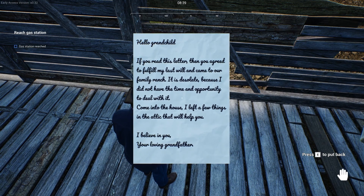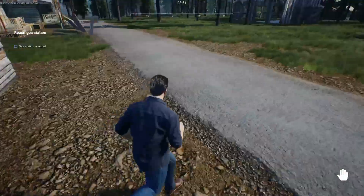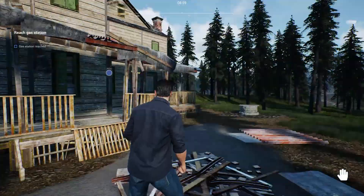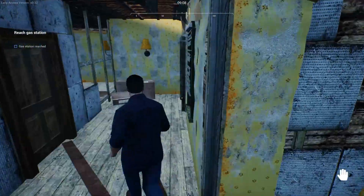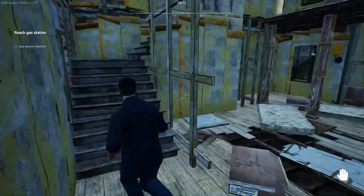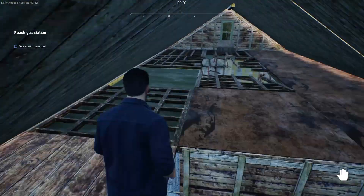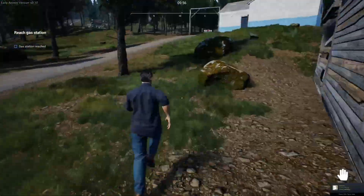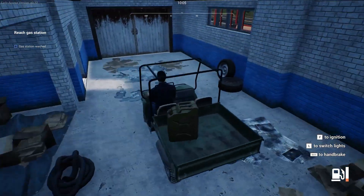You start out in the shed. The letter reads: 'Hello grandchild, if you read this letter then you agree to fulfill my last will and come to our family ranch. It is desolate because I did not have the time and opportunity to deal with it. Come into the house - I left a few things in the attic that will help you. I believe in you. Your loving grandfather.' You'll find a chest with a gun, some money, and other objects. A second letter says to take the revolver into the forest, as there are wild animals that can cause trouble. You'll also need a car - there's an old UTV in the garage at the entrance to the ranch that you'll need to fix up using spare parts.